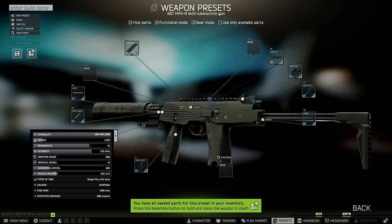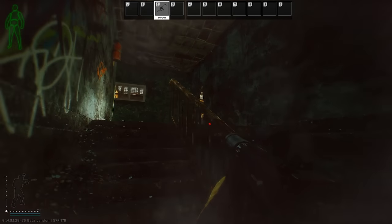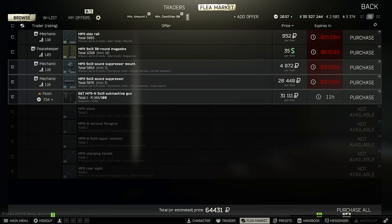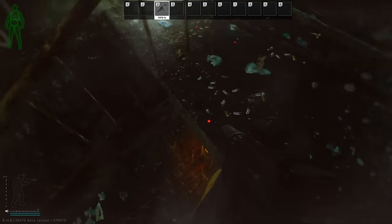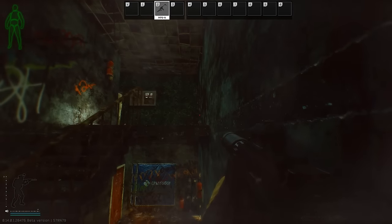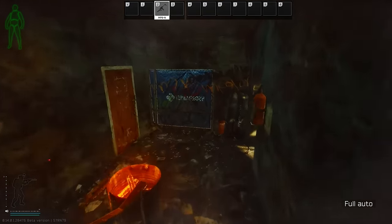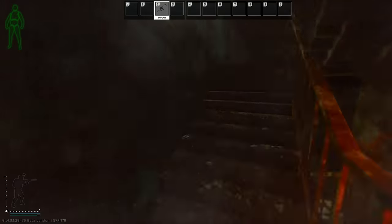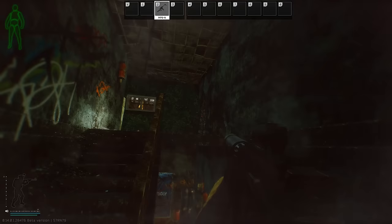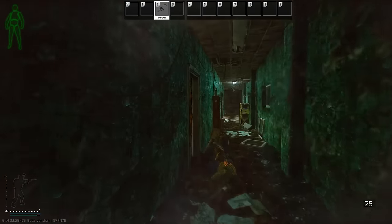If you prefer fighting at those ranges, go for the Black MP9. With what I assume are recent buffs to the global supply of AP63, it has rarely been going out of stock. All parts can be had at trader level 2 for under 70k rubles. This gun was not a recommendation in my previous video due to a lack of availability for ammo — AP63 was a trader level 3 round and was always instantly out of stock on reset. However, while making this video I've noticed AP63 is in stock all the time, so changes must have been made. AP63 is a subpar round relative to our larger Mosin rounds, but when you're fighting up close, whatever AP63 lacks, the MP9 makes up for at 1100 RPM.